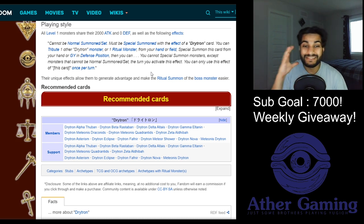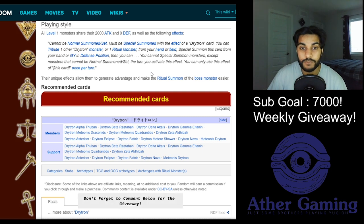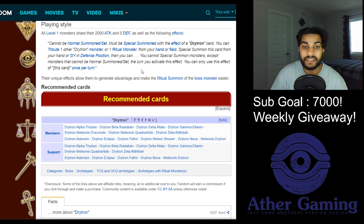Here's a summary of the Drytrons and their play styles. They're all level one monsters that share their attack being 2000 and zero defense, and they all have essentially the same effect: cannot be normal summoned or set, must be special summoned with the effect of a Drytron card. You can tribute one other Drytron monster or one ritual monster from your hand or field to special summon this card from your hand or graveyard in defense position, then you can add or search various things. They also have the clause where you cannot special summon monsters except monsters that cannot be normal summoned or set the turn you activate this effect, and it is a hard once per turn.